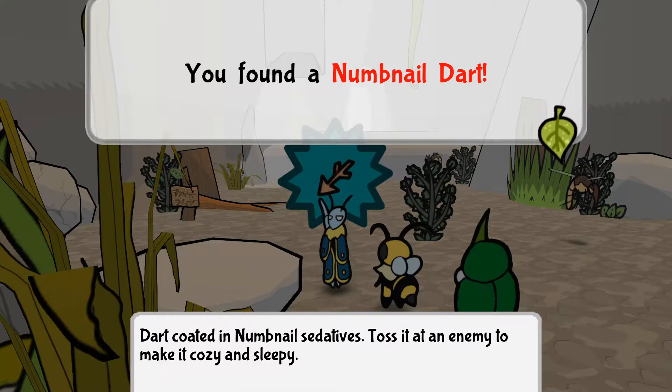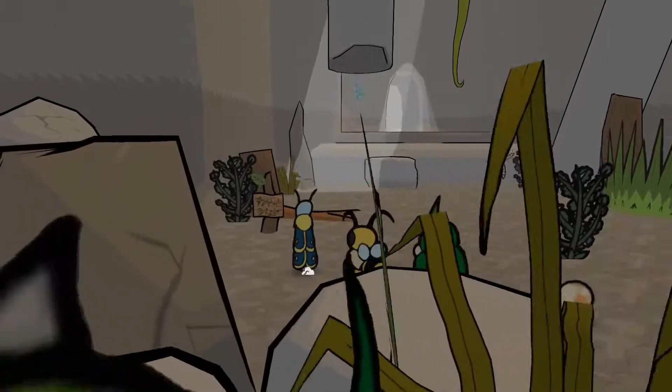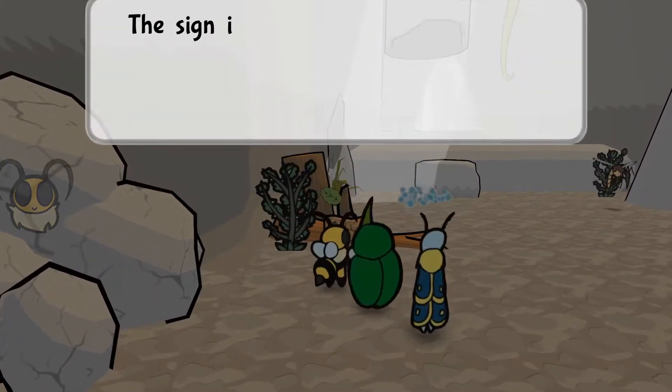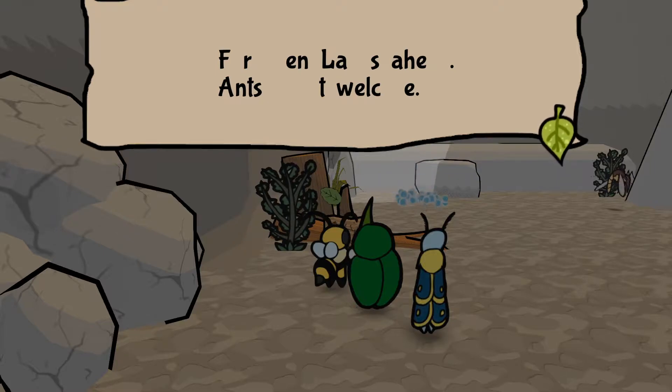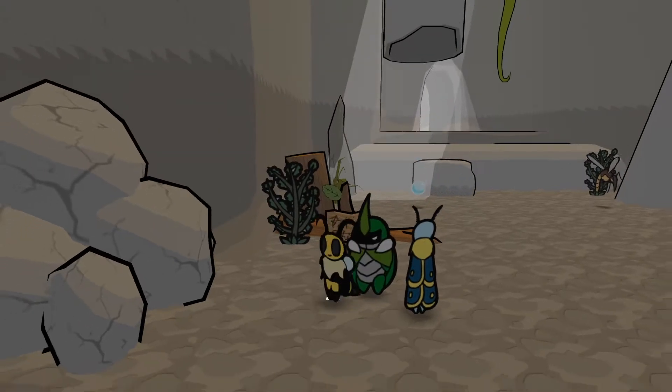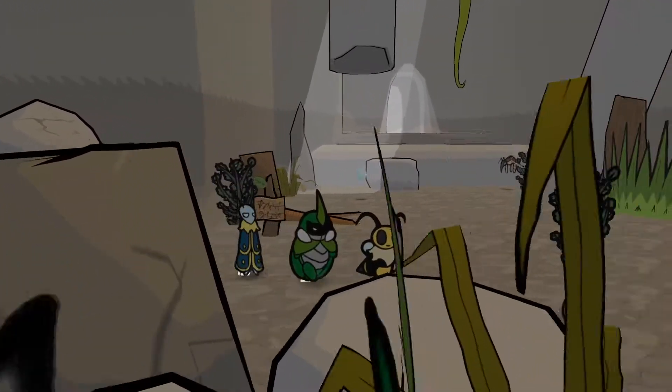Dark coated — sedatives cause enemy to become cozy and sleepy. I don't need this many cozy things. The sign is faded and you can barely make out what it says. We'll probably get something to break those soon.